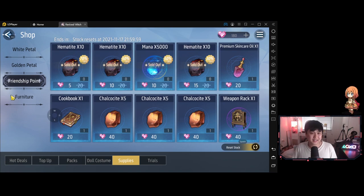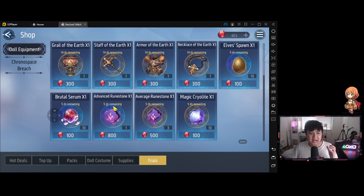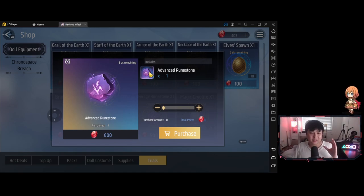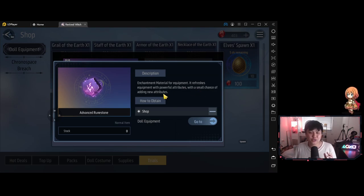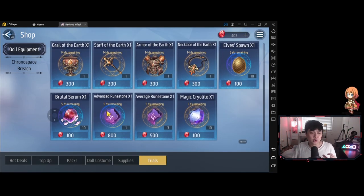Friendship points and furniture currency are really easily earnable. Over in the trials shop, the doll equipment currency is dropped from the equipment stage — every single clear of level 8 gets you 23 of this currency. In terms of priority, the advanced runestone is number one top priority. Not only is it scarce, but it also gives a small chance of adding new attributes — your item has two lines of stats, and this thing could get you that third line. We can only buy one per week and it costs 800 currency, so it's going to take about 35 to 40 runs at 23 currency per run. Depending on how hard I go on equipment, I'm for sure going to get this every week.